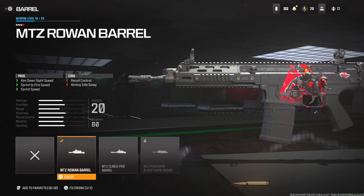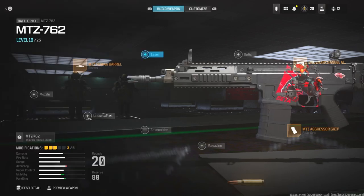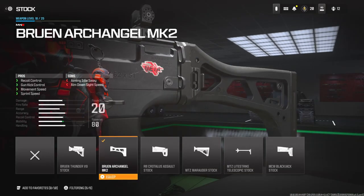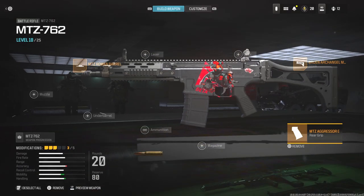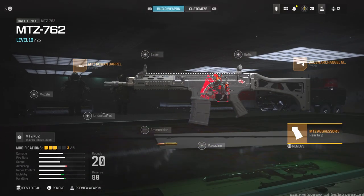On the barrel I'm using the MTZ Rowwind barrel for aim down sight speed, sprint to fire speed, and sprint speed. On the stock I'm using the Bruin Arc Angle MK2 for recoil control, gun kick control, movement speed, and sprint speed. On the rear grip I'm using the MTZ Aggressor grip for aim walking speed, attack stance spread, and movement speed.